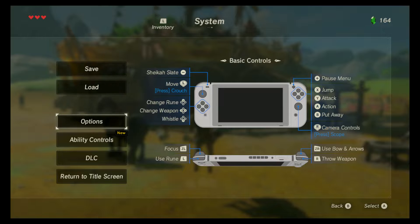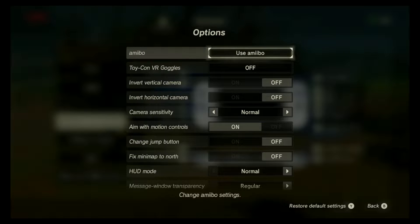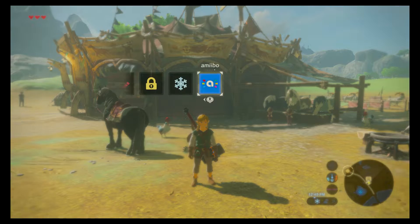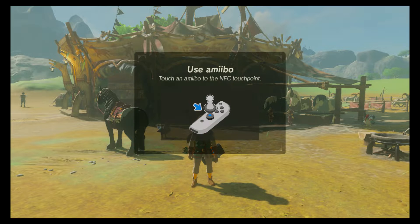Now before we do that, you're gonna have to go to Options and turn on the Amiibo. It's very important to do that. Now let's use Amiibo just like this.